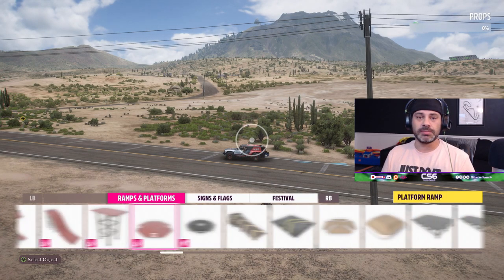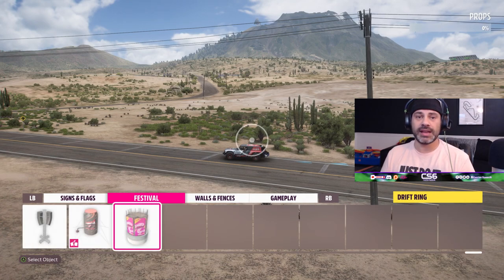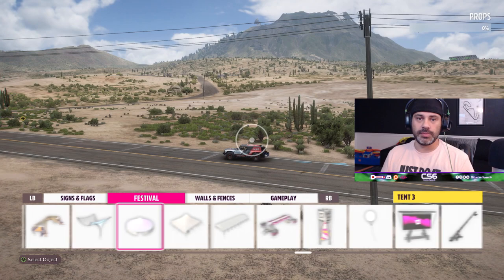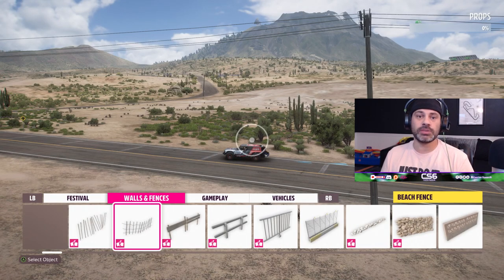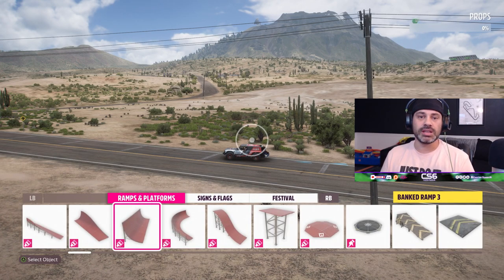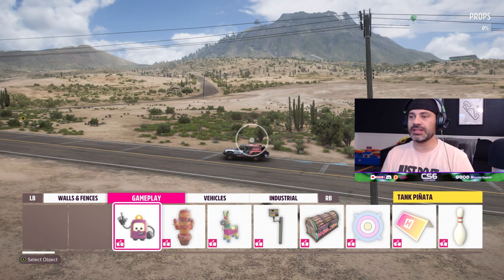The blueprint library is very involved and has all sorts of things from ramps and platforms to every single type of sign or flag in Forza Horizon 5 - street signs, stop signs, every sign you could imagine. Festival items include grandstands, DJ stages, gates, tents, balloons - everything you can imagine. Every single type of wall or fence in the game can be used as well. If you see a little pink icon at the bottom of the icon, that means it's a smashable item. Another pink icon on ramps means you can select different colors - those are paintable items.